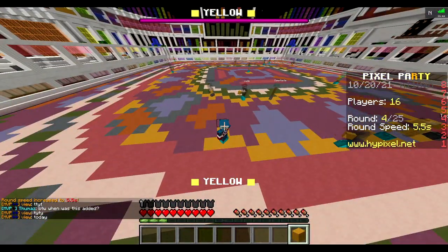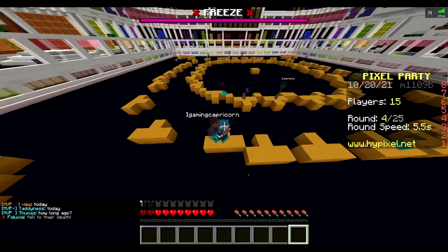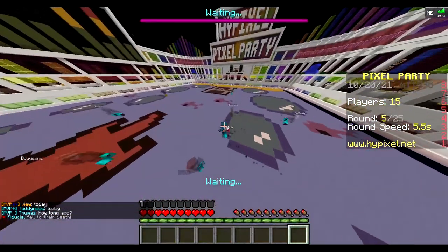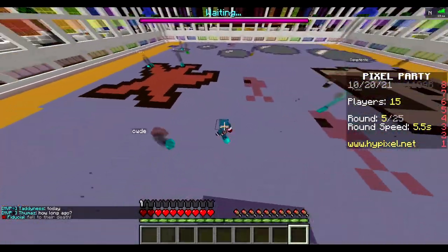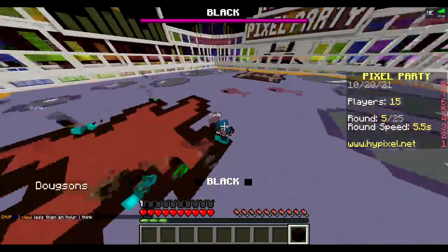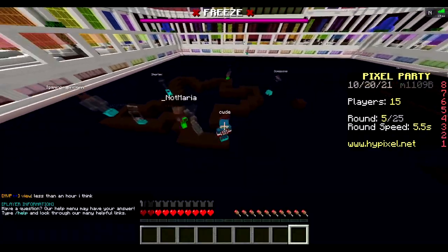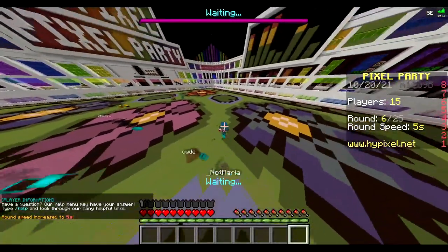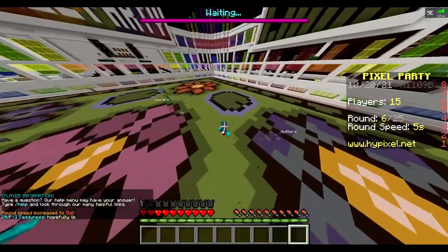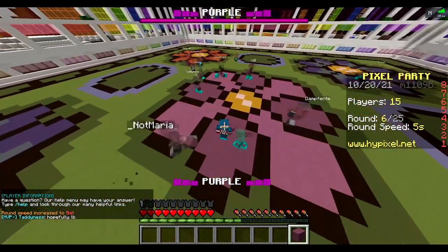There's a few maps that I've noticed are really, really trash, where there's just colors on one half of the map and not on the other. Like this one - there's yellow on that side, purple in the middle, light gray down at that end, cyan out there. If you're on late speed rounds, obviously for early rounds it's fine, but if you're on late speed rounds then you're just kind of screwed if it's a color that's not close to you.